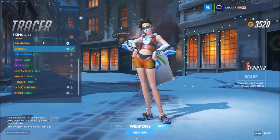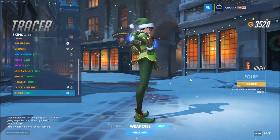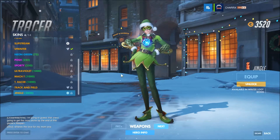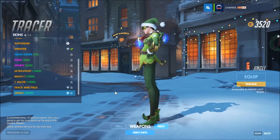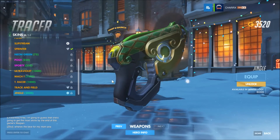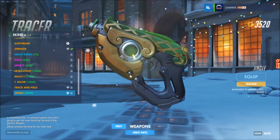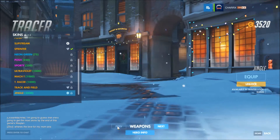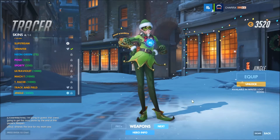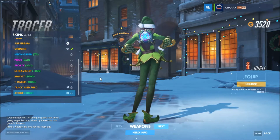Tracer also got a skin - she got the Jingle skin, which for some reason is a legendary skin. She's also a Santa's little helper with the elf shoes and all that stuff. Her guns kind of got a gift theme to them too. It's kind of cool - you can't see her pulse bomb, but does anyone really look at it when it's thrown? Yeah, that's kind of a cool skin too. Kind of looks like candy on the back there.